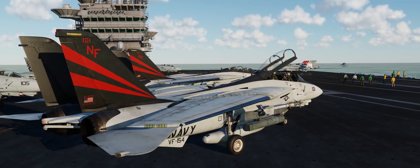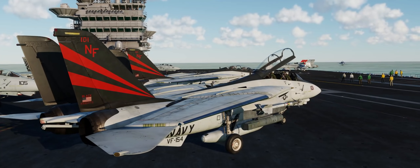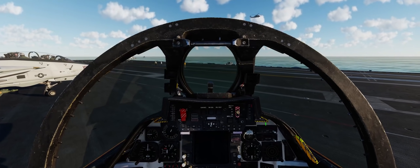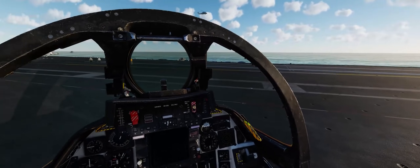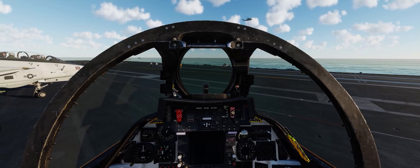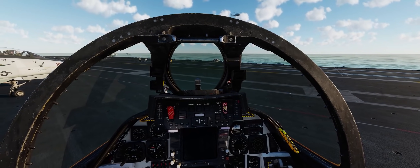So without further ado, let's go ahead and hop in the cockpit and get started. We can see our AI wingman has already gone through a lot of the startup procedure. One thing with this late variant of the F-14A is the startup procedure is very, very similar — if not almost identical — to that of the F-14B Tomcat. If you can start up the F-14B, the A is no problem.